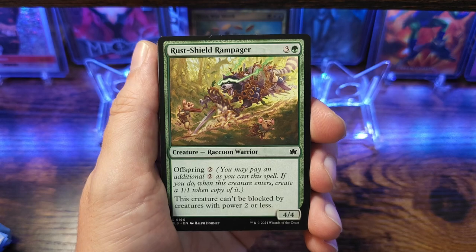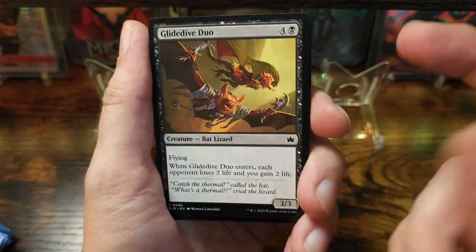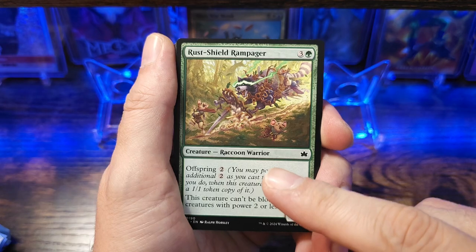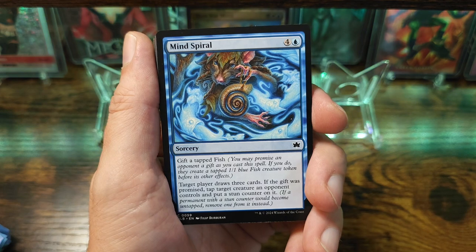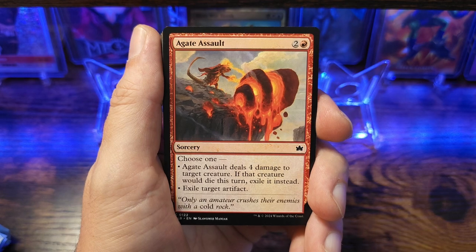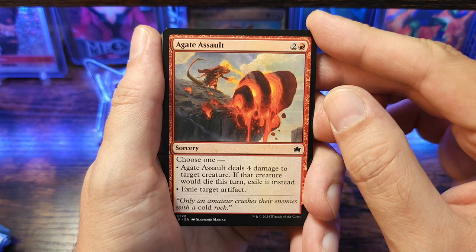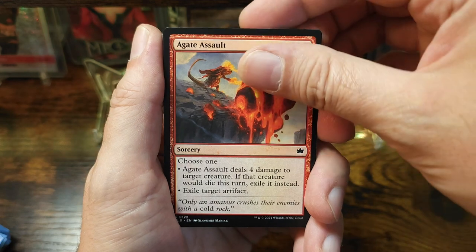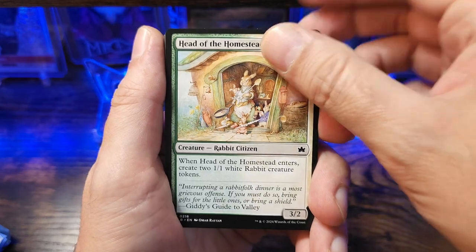One of the cool things about this set is that it's based off of synergy. Bat Lizard — so if you're playing with all lizards this will go with it, playing all bats same idea. Raccoon Warrior — if you're running raccoons, awesome; if you're running warriors, even better. Mine Spiral. Here's another card I haven't seen — three mana, Agate Assault deals four damage to target creature; if that creature would die this turn exile it instead, or I can exile target artifact. Awesome. Head of the Homestead — that's cool.